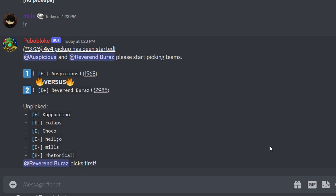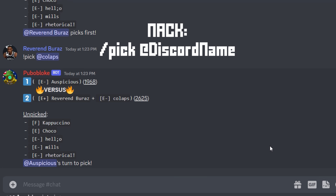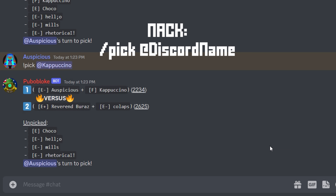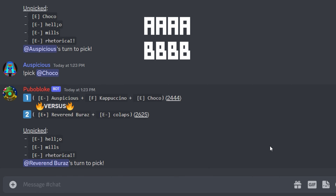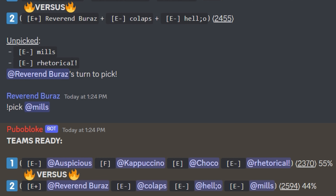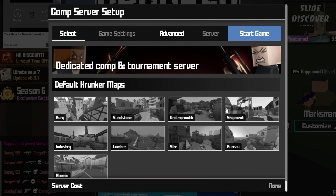Then two captains are chosen based on their ranking and ELO. If you're a captain, you'll pick whoever you want on your team by doing !pick and their Discord name — or slash pick Discord name if you're in Knack. The pick order goes B, A, A, B, B, and A. After the teams are selected, you wait for someone in your match to host, or you can host it yourself. Make sure you're hosting the right region and map before setting up the game.